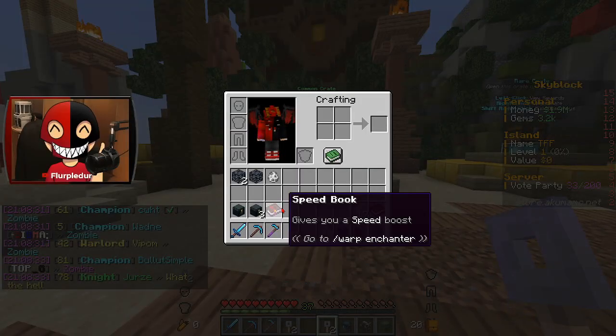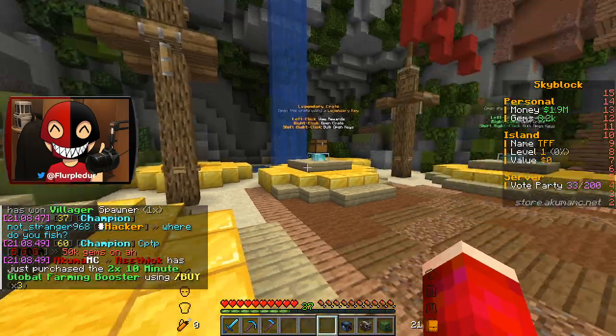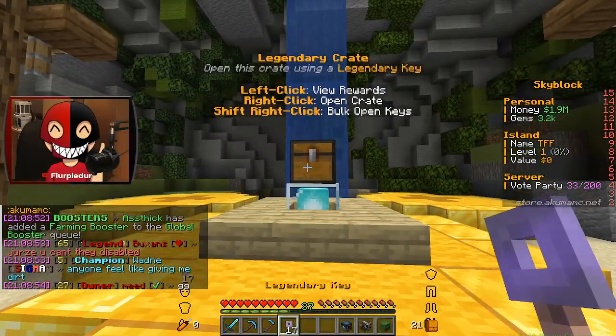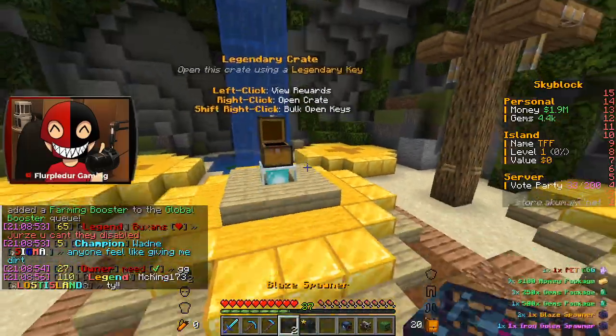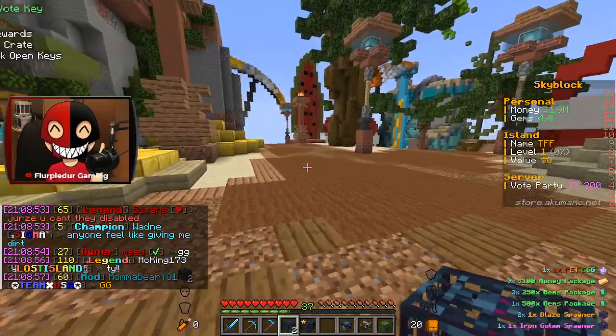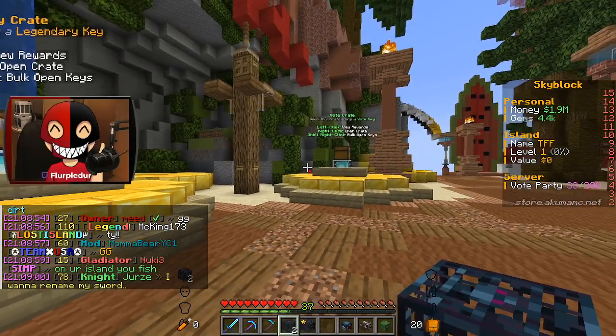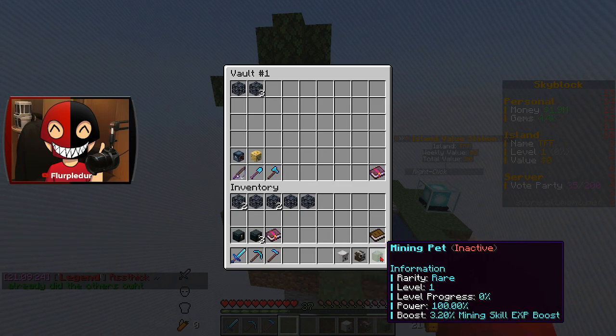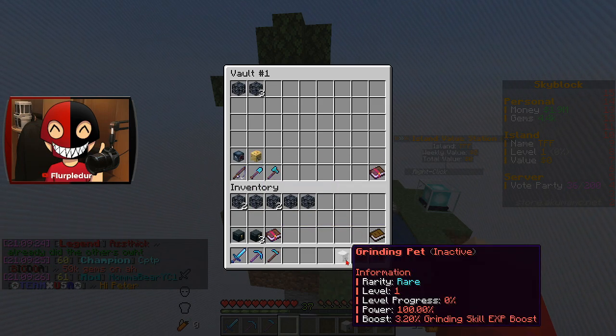I didn't see the rest because it moved way too fast. I didn't get a speed book. Money — which is always good. I'm at 1 million already, 1.9 million — 17 of those. Gems, gems, blaze spawners, iron gauntlet spawners, and also a pet egg. I can put up the fishing pad and the logging pad — I'll just keep these three.